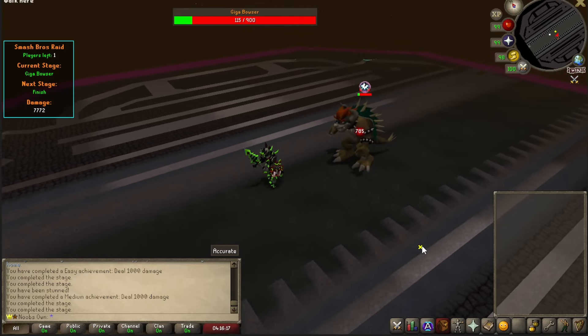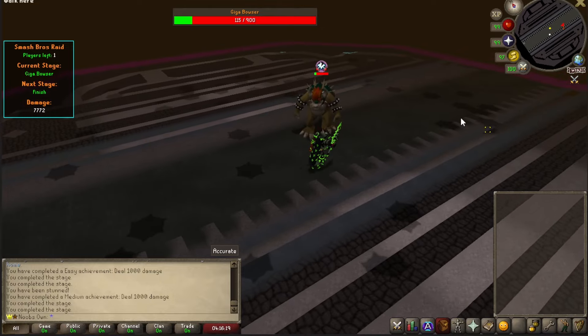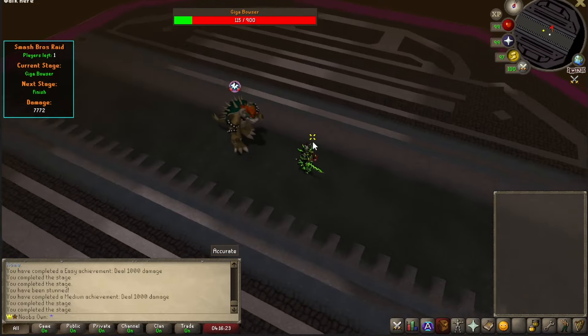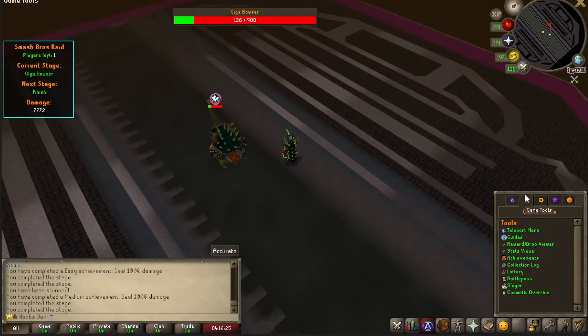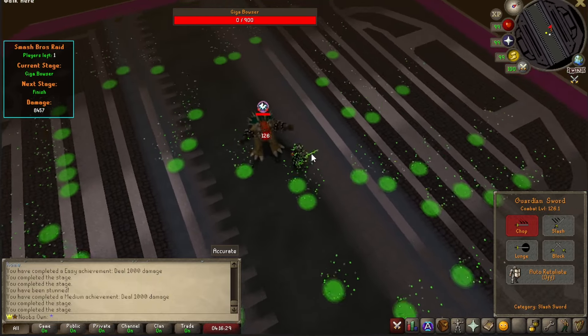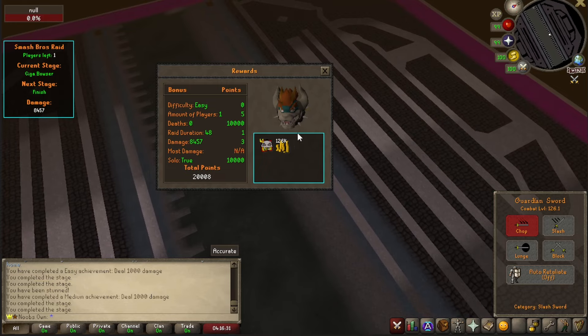I'll run around a little bit so we can see the different attacks — as you can see you've got these falling balls that you will have to watch out for, and of course there are still a lot of other attacks he will be doing. I'm just going to kill him quickly so we can finish the raid. We got upgrade tickets and some coins.